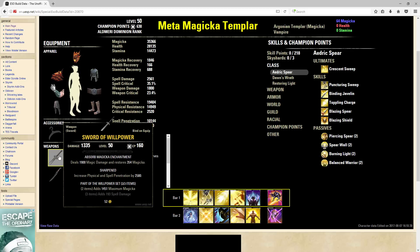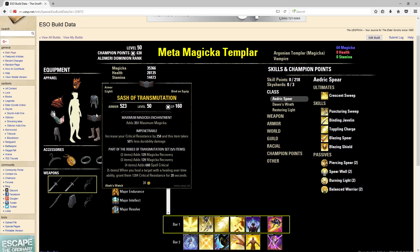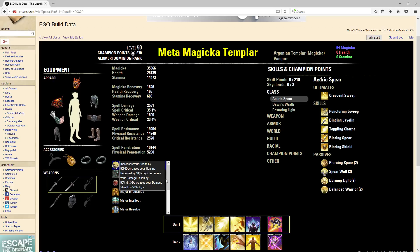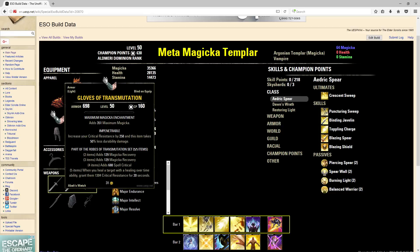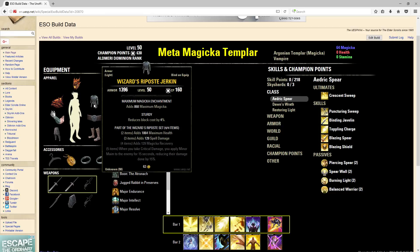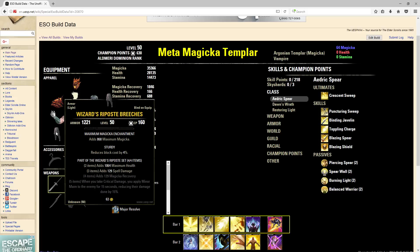On the front bar we have the Willpower two piece and the Transmutation five piece. Transmutation is going to be procced with our Extended Ritual which is Purify, and Wizard's Riposte will obviously just proc when people do critical damage to you. For our traits, we're running mostly Sturdy — on our head, shoulders, chest, boots, and pants.